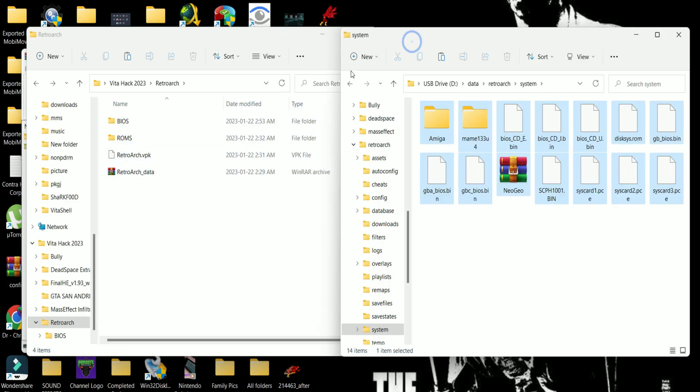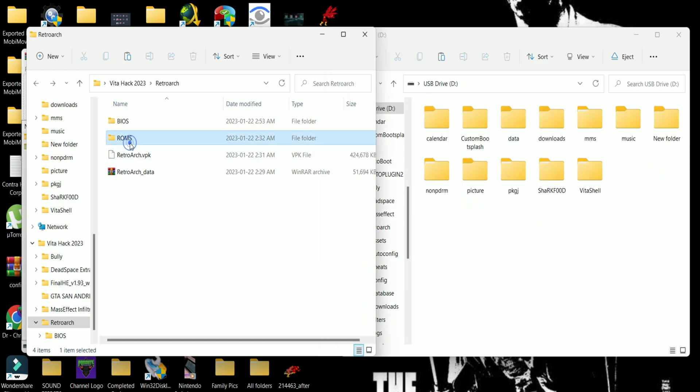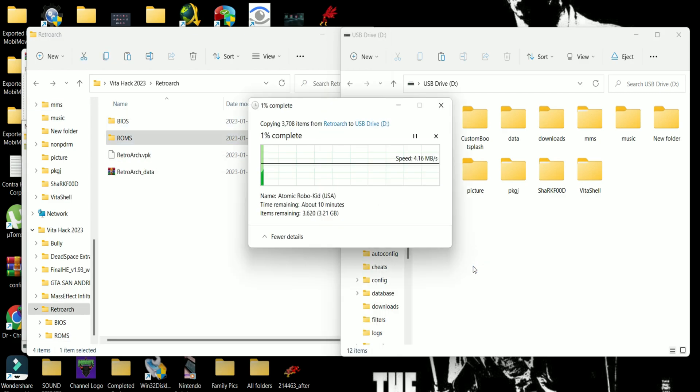Go into the system folder — this is where we are going to transfer our BIOS files. After transferring the BIOS files, we're going to transfer the ROM files. Go into the root of your memory card, somewhere on your PC create a folder named 'roms', and create subfolders inside that roms folder depending on the system. For now I have Game Boy Advance, Genesis, and SNES. Go ahead and transfer the roms.